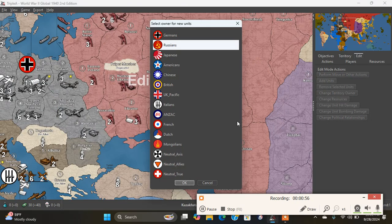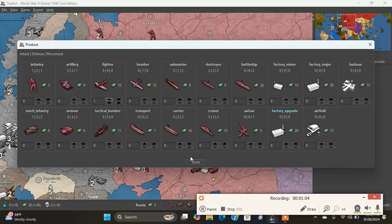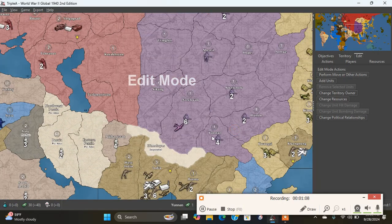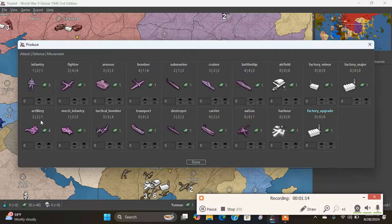I'm going to add a fighter here. This is for the Yunnan Gambit — that's where you send the fighters to Yunnan. And speaking of the Yunnan Gambit, I will add an infantry there. That's the $60 bid.